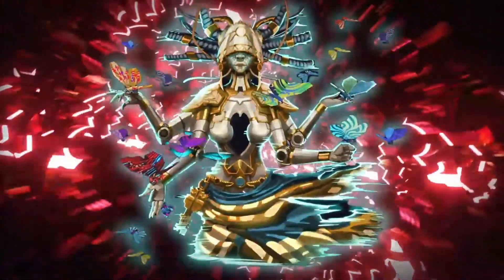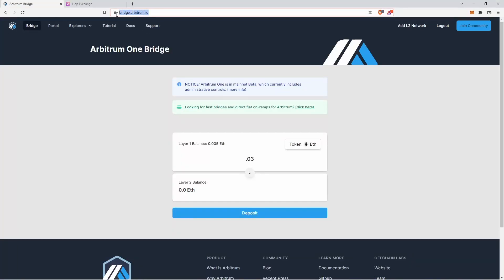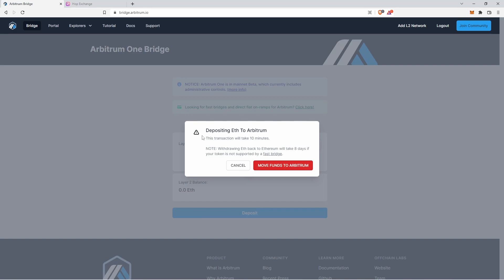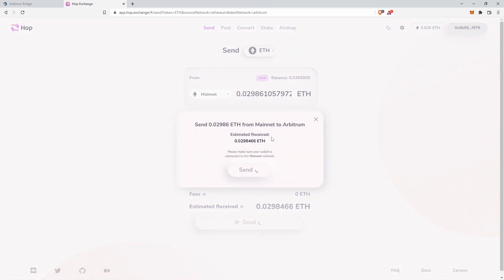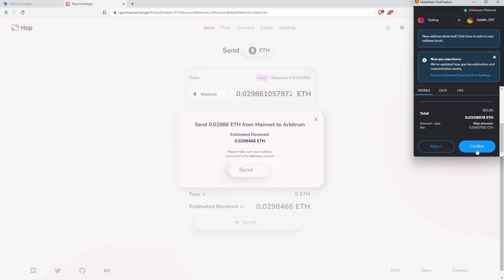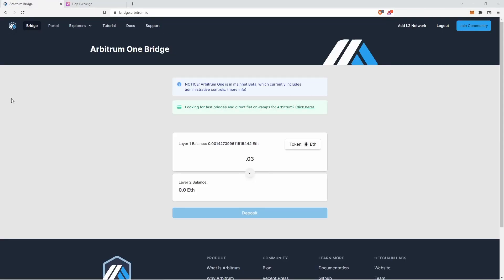This guide assumes you already know what MetaMask is and have ETH. If you don't, there are many good guides on YouTube for getting that set up. Head over to bridge.arbitrum.io and input the amount you want to bridge — this goes from layer 1 to layer 2. Hit deposit. This is the official Arbitrum bridge, but it can be slow at times, so I personally like to use the Hop Exchange to send ETH from mainnet to Arbitrum. Make sure you accept all the pop-ups in your MetaMask and confirm. Some exchanges like FTX, OKX, and Binance also allow you to deposit directly from your exchange wallet to layer 2, skipping the bridging process entirely.